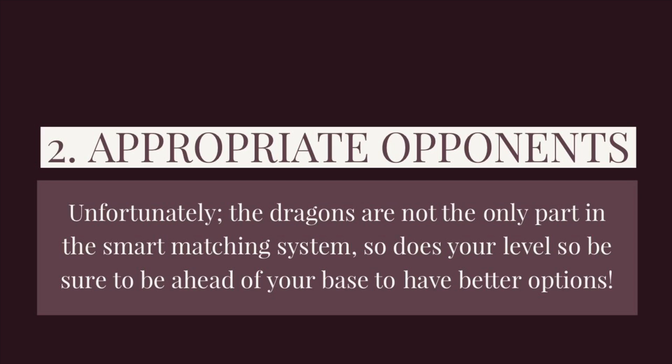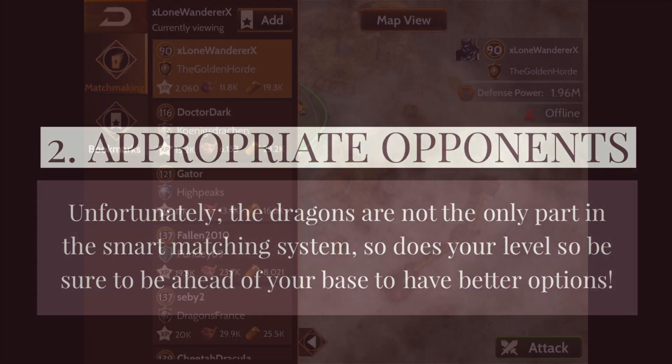Number two: appropriate opponents. Unfortunately, dragons aren't the only part of the smart matching system in War Dragons — your level is also part of that component. You need to make sure that you're not behind your base level, or you're going to have a really hard time finding an opponent you can beat.